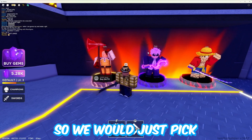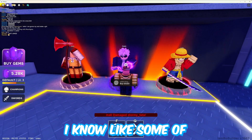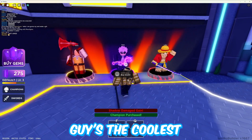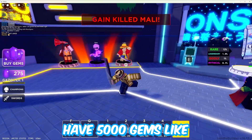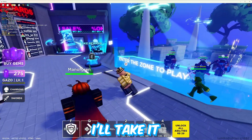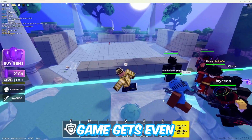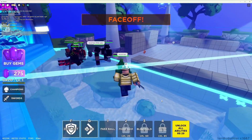These are the champions — 5,000, 5,000, and 5,000. So we just pick which one we want to be. This one's like One Punch Man, this one I think is Luffy or something — I don't really watch anime. Personally I think this guy's the coolest, so I'm gonna buy that and equip it. I don't know how I have 5,000 gems so fast, but I'll take it.